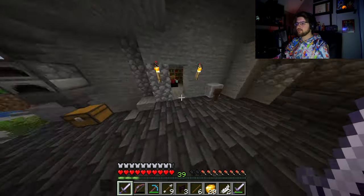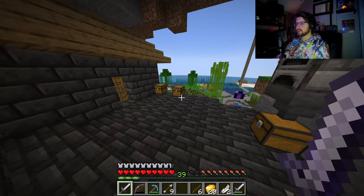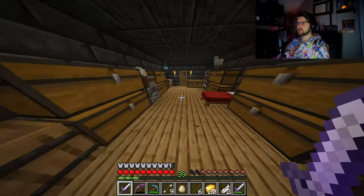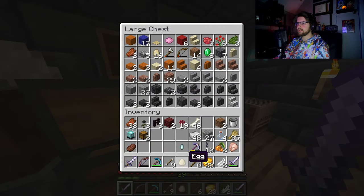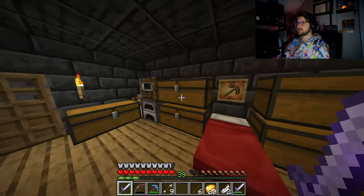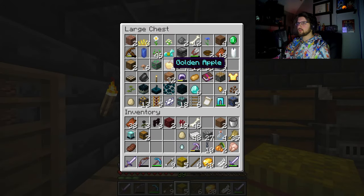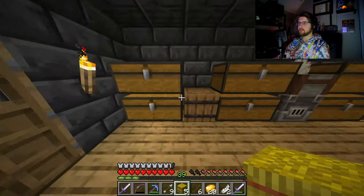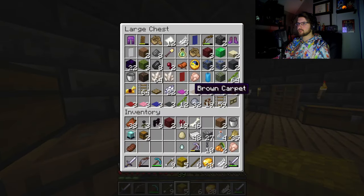So today's episode, I do plan to go to the End, fight the Ender Dragon, and try to get a lot of blocks that way. I'll definitely need a lot of shulker shells once we make it there. We need to get a little bit of loot going, we need some food — that's the main thing. I do have some golden apples which will be very useful for the fight, but I do need to farm some blaze rods, some ender pearls, that sort of stuff.